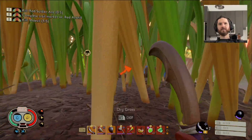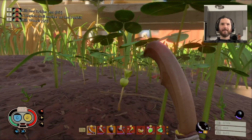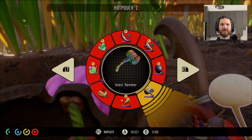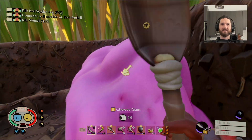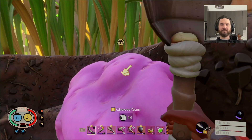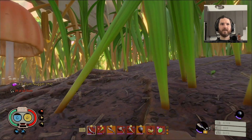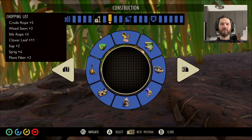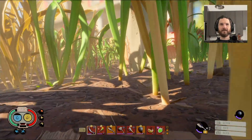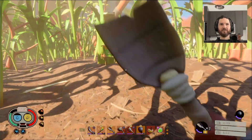Kind of frustrating because I want to build a tower but I don't think I'm gonna have the sap over here. I gotta carry it across the map with me. I can build like a grass jump system and I'll hate every minute of it. I'm tempted to run across the map just to get sap rather than endure a jump tower like that.